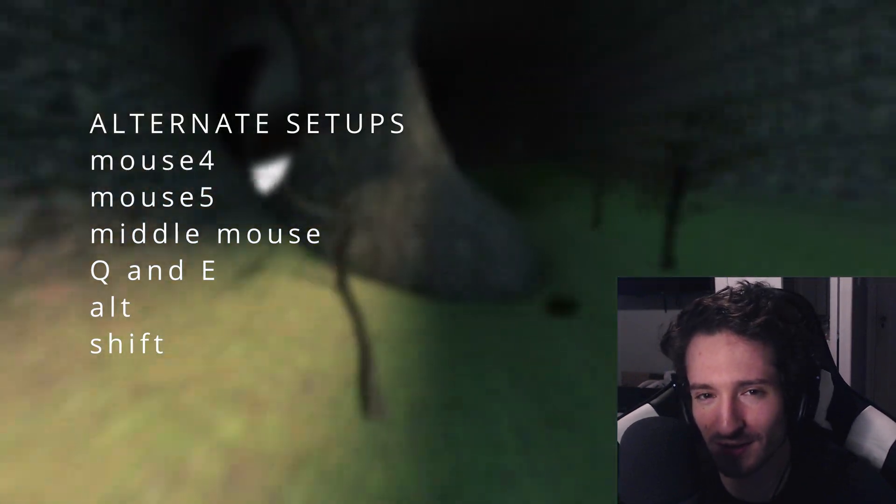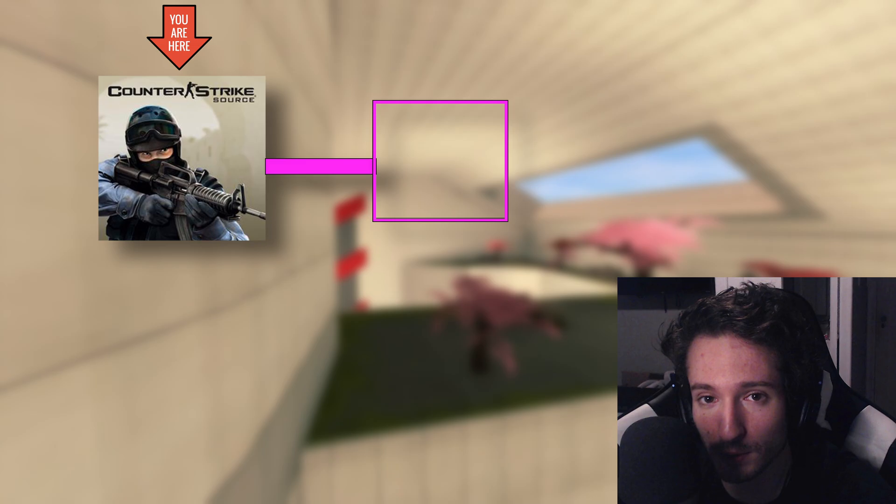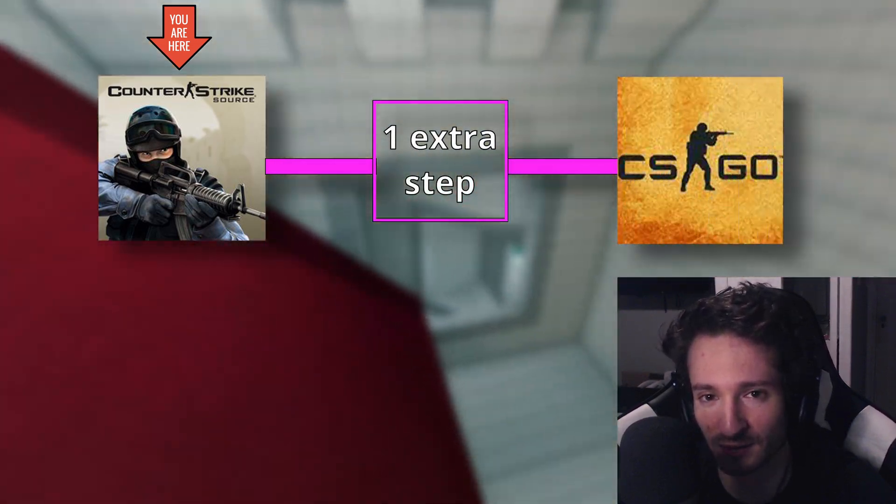This is the most common setup, but you can also use alternate keys like mouse 4 and mouse 5 if you like. Now here's how you actually use these binds to their fullest potential. We're going to start in CSS, but don't skip ahead because everything we use here is going to apply to CSGO.